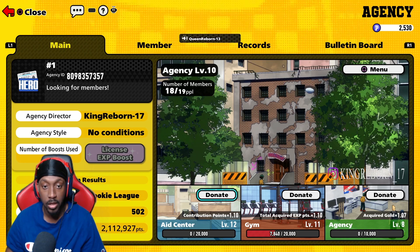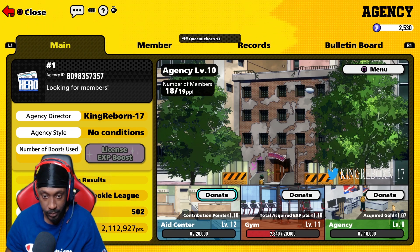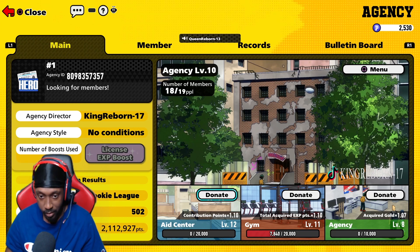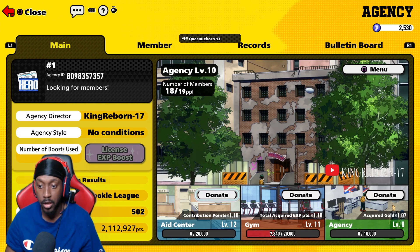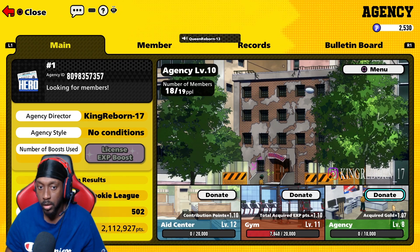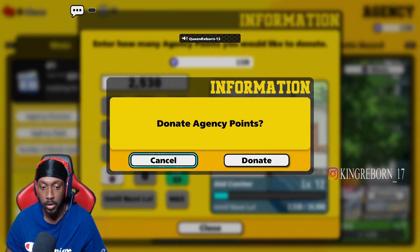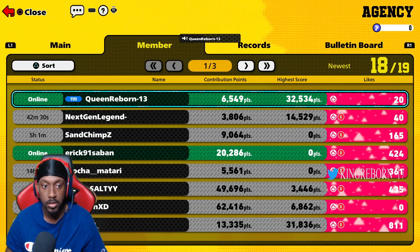We just upgraded the aid center and upgraded the gold. Aid center is now level 12 — that's the highest today. I think we could also upgrade the gold to get more agency members. I want the aid center for more contribution points; I'm trying to get to 1.1 million, so I'm putting all my points in.